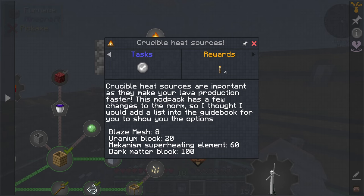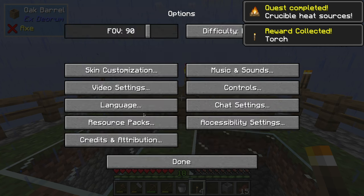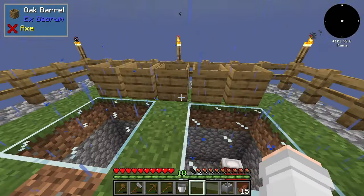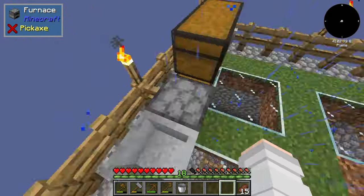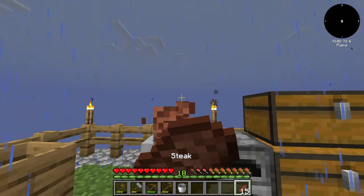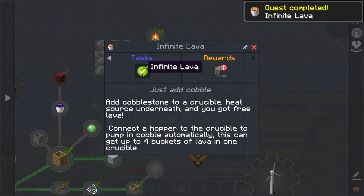Crucible heat sources are important as they make your lava production faster. This modpack has a few changes from the norm — here's a list of options: Blaze mesh 8, Uranium block 20, Mekanism superheating element 60, Dark matter block 100, or a torch at a campfire. This is good, except it's very loud. Let's lower this sound a little bit. So these are now getting filled up — very cool. Just add cobblestone to a crucible, heat source underneath and you've got free lava. Connect a hopper to the crucible to put in cobble automatically.